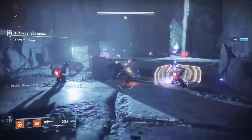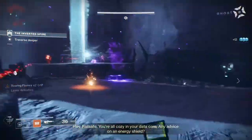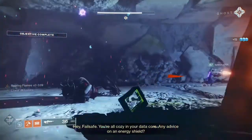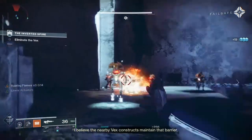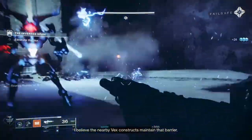This even works in Crucible and can get really funny in objective-based game types. Just throw the hammer at an opposing guardian, laugh as the lightning kills their friends, then clean up with Thunderlord or Risk Runner for some extra spicy lightning damage.